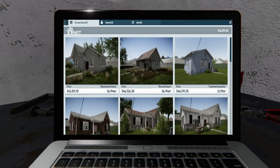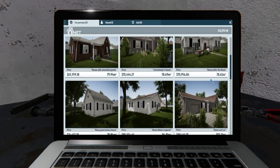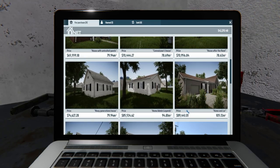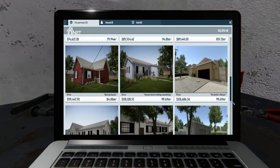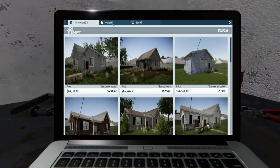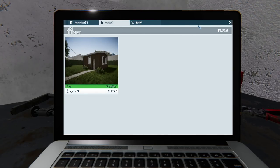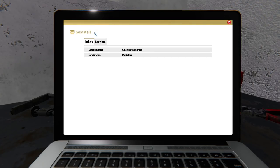Two new messages. Under the browser I can see houses I could buy: a burned house, camping bungalow, abandoned house, and nicer ones from 70,000, going over 80,000. You know what houses cost in my city — stick another zero on the end of that. I can see how many I've owned and sold — none sold yet. Let's check the mail.